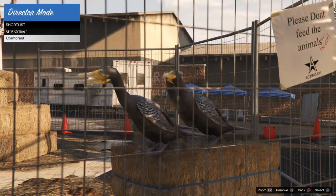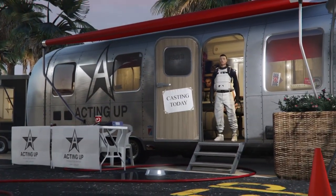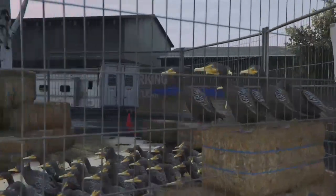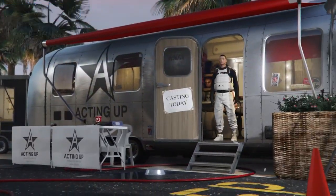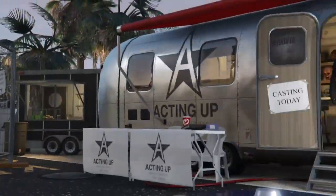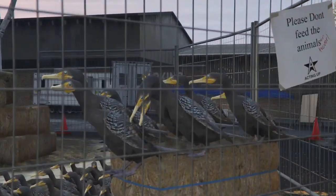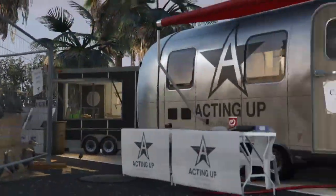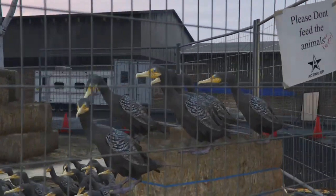Just keep doing this. You'll notice that the birds keep duplicating. After about 20 minutes you'll have hundreds of birds. What we're waiting for is our character to end up with the birds on the haystack. If your character goes there and you get a blue screen, that's probably because you didn't do the first step — starting in story mode. If you don't start in story mode, you might get a blue screen.